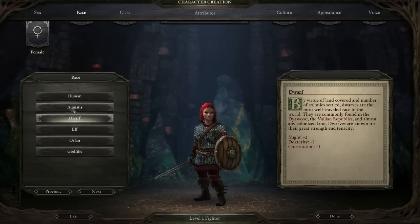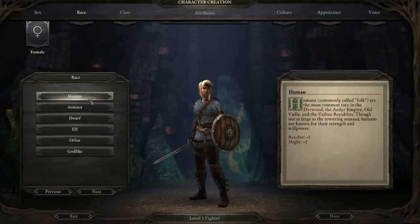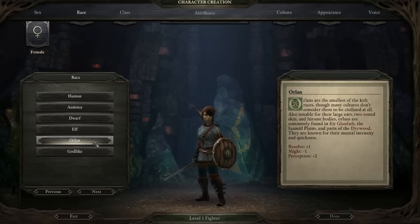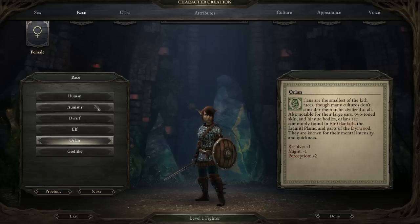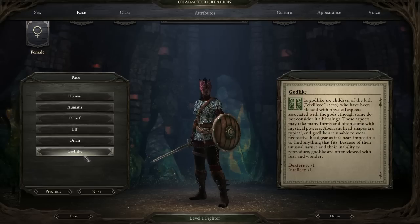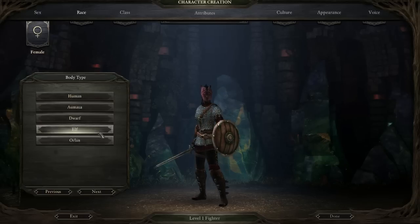I wonder if perception might be good for a ranged Cypher — it probably doesn't matter that much, so it's fine if you want to increase it but it's probably not necessary. So yeah, let's go with the Death Godlike; I think that will be a really good build. You can pick your body type — that doesn't matter really at all. And we're going to pick Cypher.